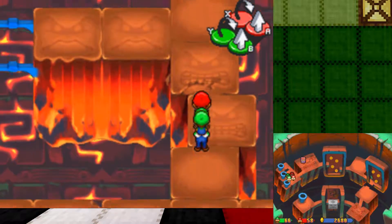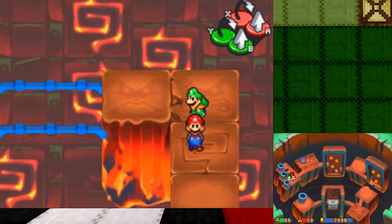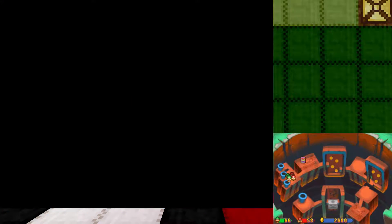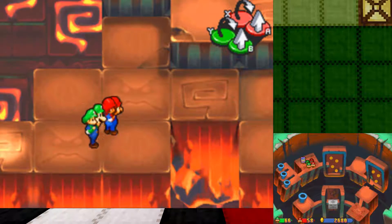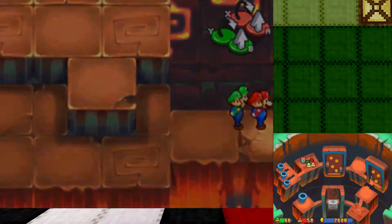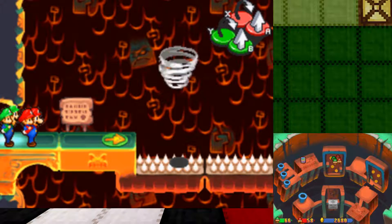There's nothing in this room. I just want to point out, though, that these are going to be useful later. Since you can see on the map, they're all blue pipes, and if you have a keen eye you might see another blue pipe right below us.